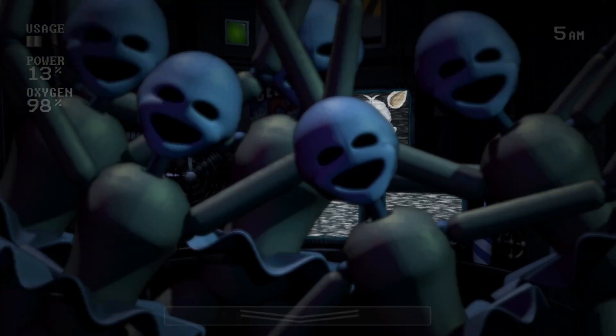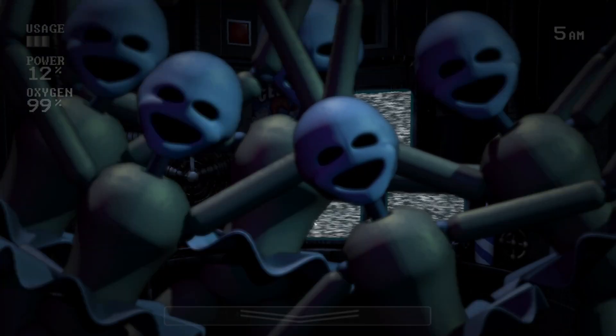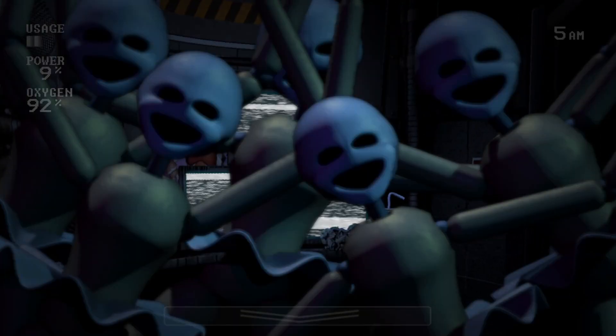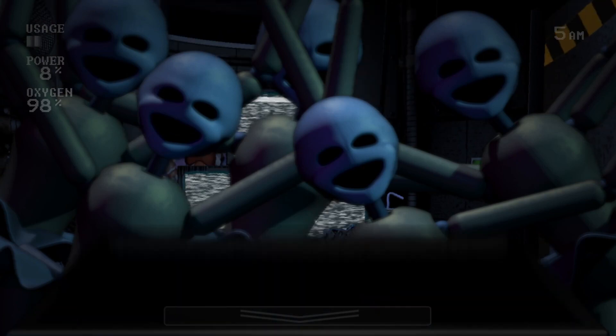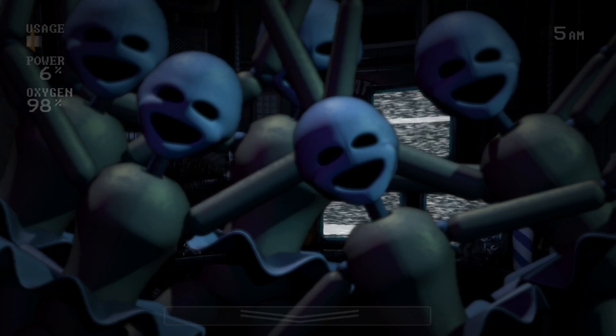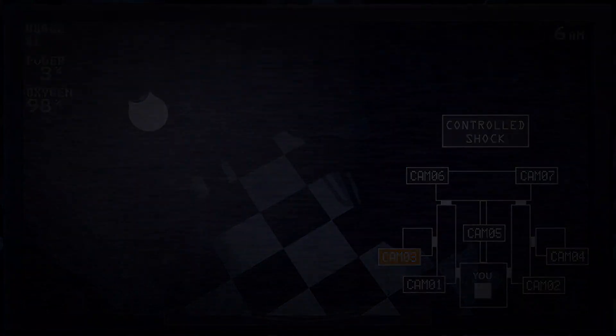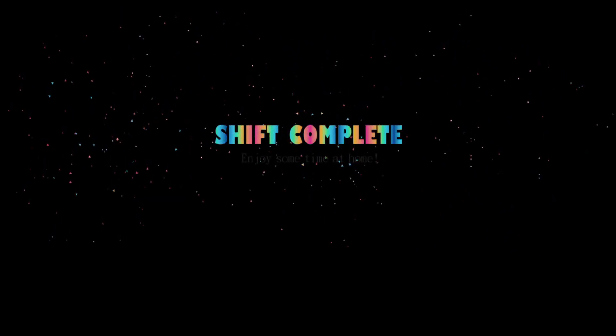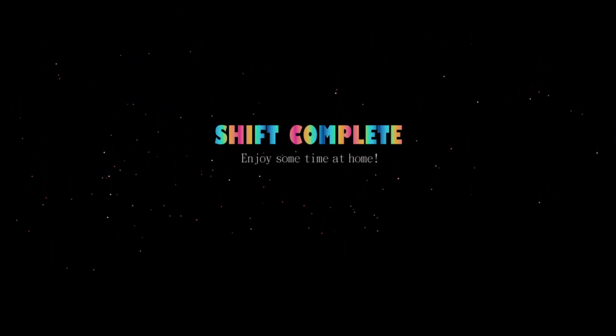Now for some miscellaneous tips. Only close the door on Ballora when her music becomes loud — doing it too early can waste power. When you hear Freddy and Biddybab coming, if you're in the Pre-Camera Phase, wait a brief second to close the door, as this saves a tiny amount of power. If you're about to drop the monitor and hear a sound cue animatronic attacking, wait to drop it until you close the door — it's much easier to do it then than during the Post-Camera Phase. If Foxy does end up running, close the right door immediately and wait until you hear a knocking. The instant you do, it's safe to open the door — you don't have to wait until the knocking stops, just until it starts.